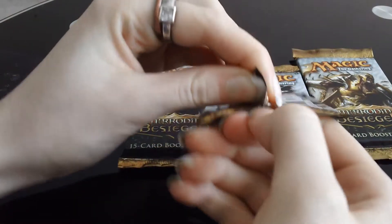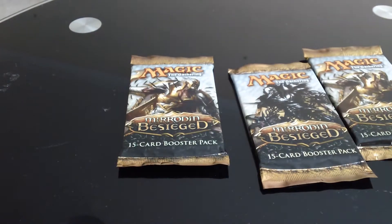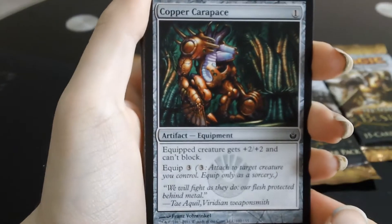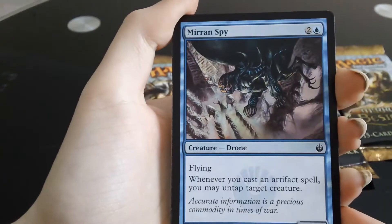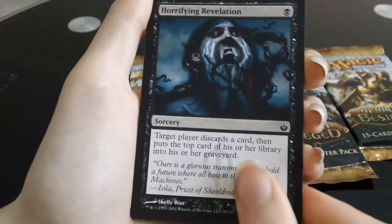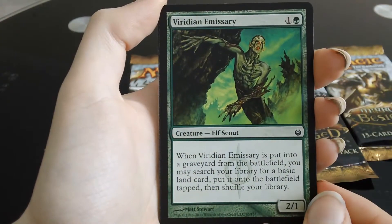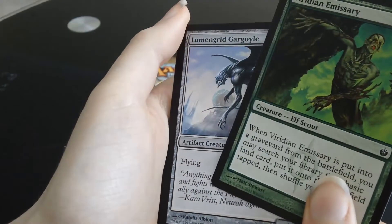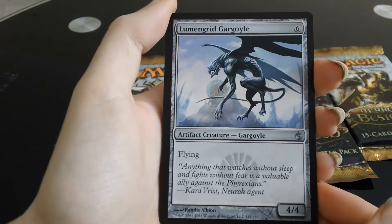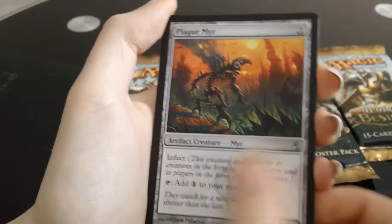I can't remember if we've had any mythics in the Mirrodin Besieged lot we've opened so far. I know we've had a few Scars ones now, so hopefully we'll get some in Mirrodin Besieged as well. The third pack is open. We have a Copper Carapace, Ardent Recruit, Mirran Spy, Shriekhorn, Divine Offering, Horrifying Revelation, Rusted Slasher, Spread the Sickness, Vivisection, Viridian Emissary. Lumengrid Gargoyle is the first uncommon, a Vidalken Infuser is the second uncommon, and a Plagued Rusalka is the final uncommon.